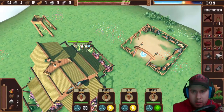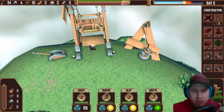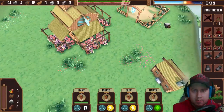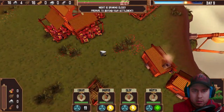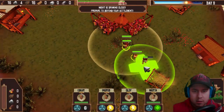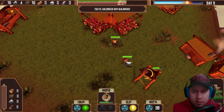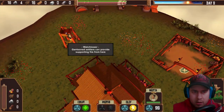What can we construct? Absolutely nothing, because we didn't pick up any rocks. Let's go kick some rocks guys. Actually, we're gonna stay here because the night's almost here — it's gonna kill our base. Let's put another one here. Prepare to defend. Go, over here.